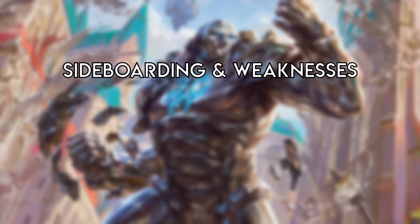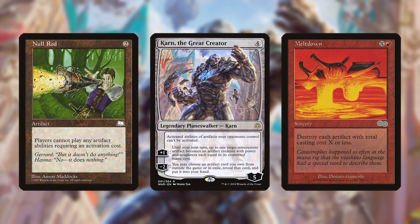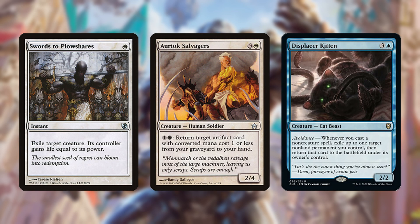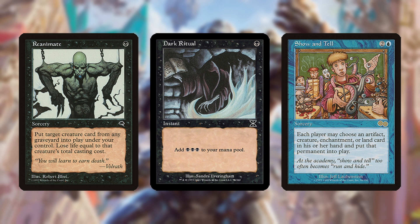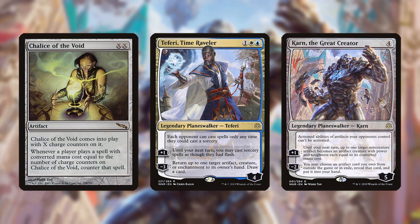The deck is obviously weak to anything that shuts down or destroys artifacts, such as Null Rod, opposing Karns, Meltdown, etc. It also gets stymied by instant-speed creature removal since both its combos involve creatures. Another weakness is an inability to interact with the opponent, especially fast combo decks. The only strong piece of interaction the deck plays is Chalice of the Void, with Karn and Teferi hitting a much narrower set of threats.